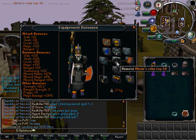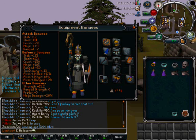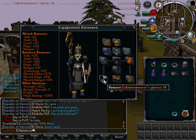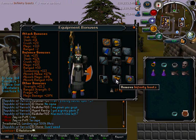I've got my Arum's Robe Top and Bottoms. I've got my Anti-Dragon Shield, as I'll be protecting from Dragonfire throughout the task. I've got my Barrows Gloves, as they give good magical bonuses. I've got my Infinity Boots as well, and I've got my Ring of Wealth.